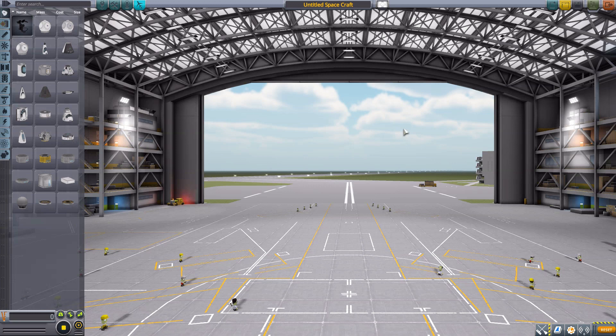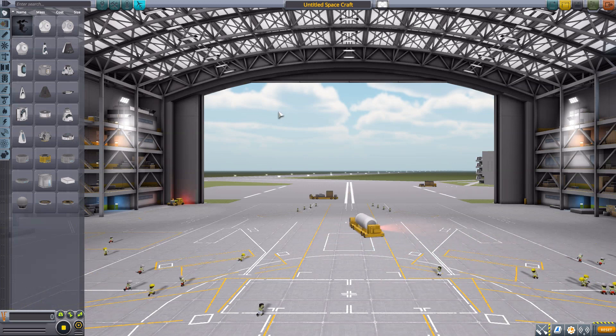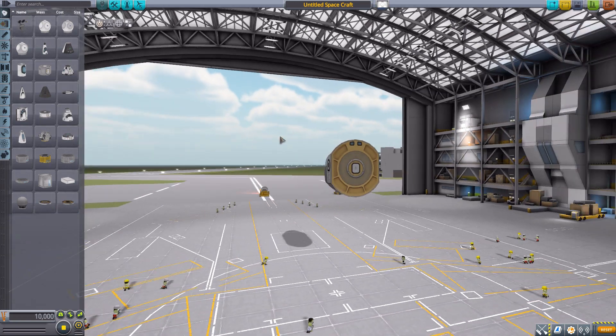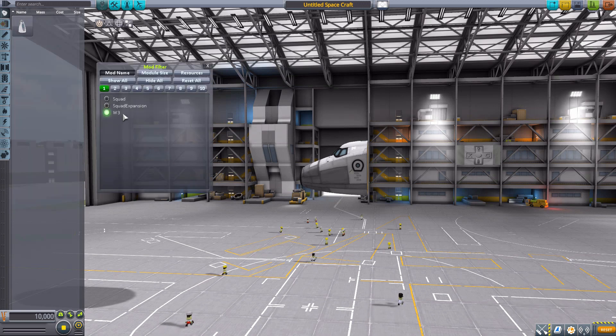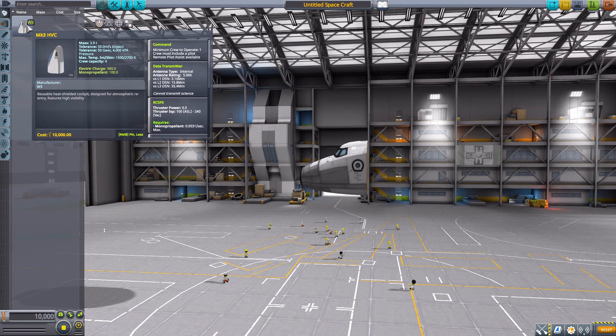The primary piece for this thing is a cockpit meant to fit with the Mark 3 fuselage system. Let's grab the Mark 3 cockpit for size comparison, then head down to our janitor's closet mod filters, leaving only W3 on. The first part here is of course that cockpit — the Mark 3 HVC.